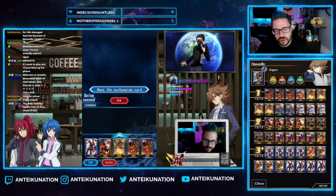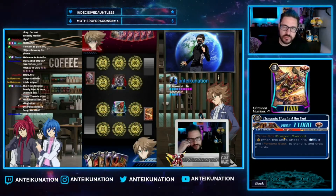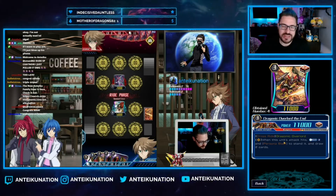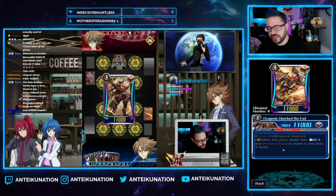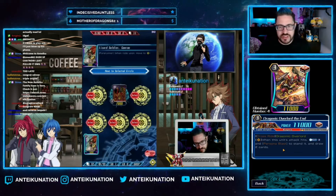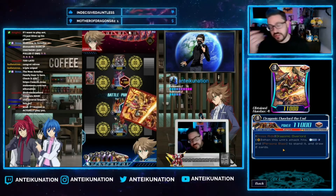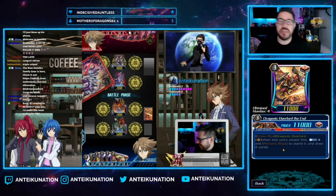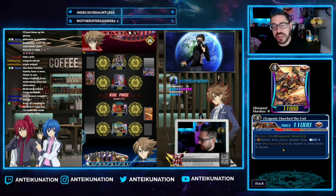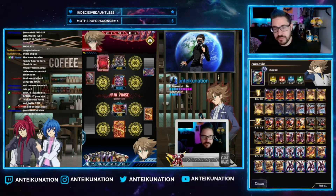Our main grade three of choice is Dragonic Overlord the End. This is a cross ride — when ridden over Dragonic Overlord, it gets plus 2K, becoming a 13K vanguard. Its ability: when this unit attacks and hits, you may counter blast two and persona blast to stand this unit and draw two cards. This is very versatile since it doesn't have to initially hit the vanguard. In the best-case scenario, you swing with a crit, hit face, ditch the persona blast, CB2, stand up, draw two, then swing again for a crit. There have been plenty of times this card takes the opponent from two to five or two to six damage.